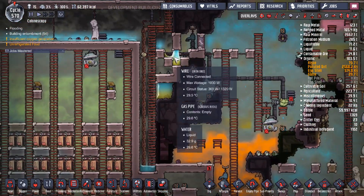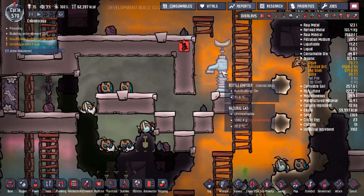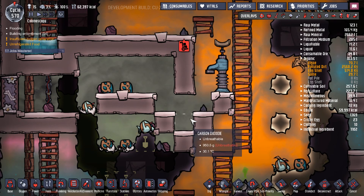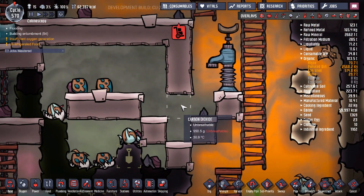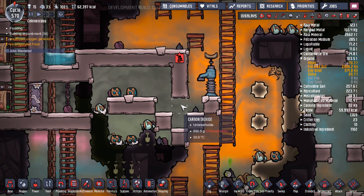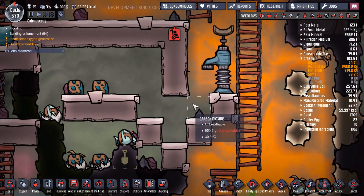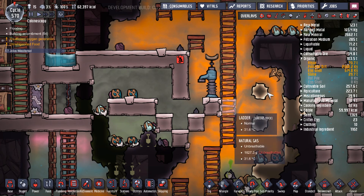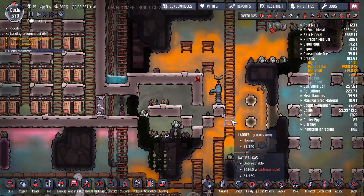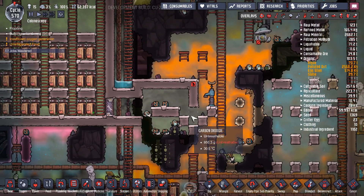There's also another mechanism in case you don't have exosuits and don't want your dupes to get wet — you can do it without any water. This already acts as a barrier for gases because there is carbon dioxide here. Since CO2 is a very heavy gas, it goes to the very bottom of your base and nothing else can enter that space, so it effectively acts as a barrier for as long as carbon dioxide is present.